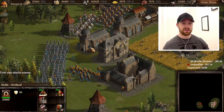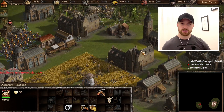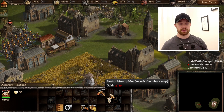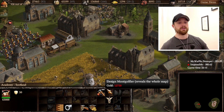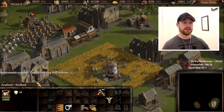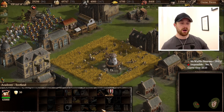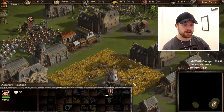Since I'm playing as Scotland I won't be going up to the 18th century either. That means I have the Montgolfier upgrade available from the very start, but it costs like twice as much as for a European faction that can go up to the 18th century. I get a lot of stone and I just sold all of that in order to get this upgrade.